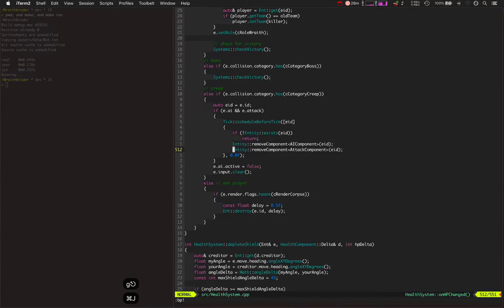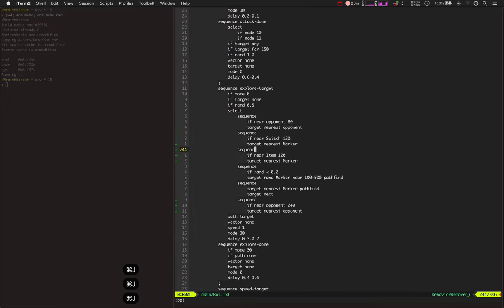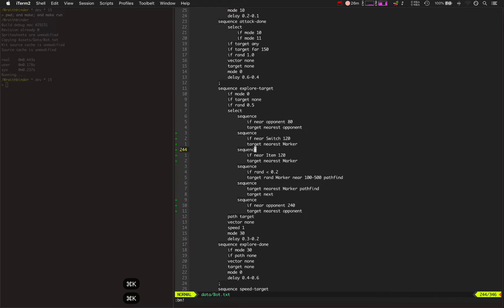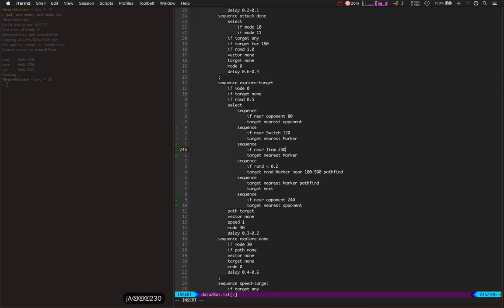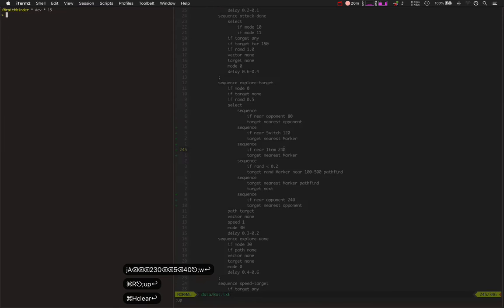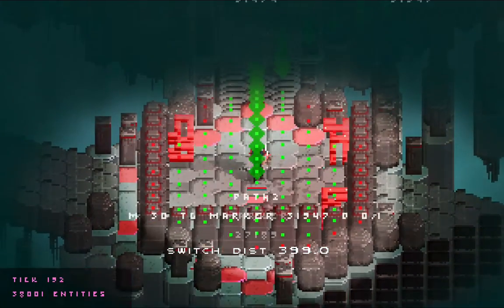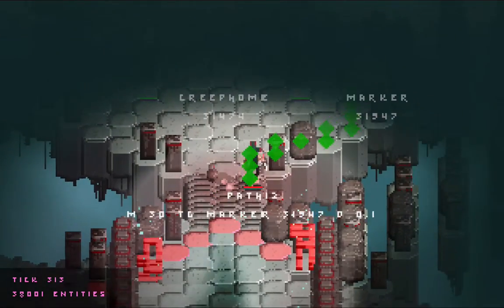There's an item back there he's missing. Let's see if we can do this right now — if we're near an item, even if we're somewhat close, target that. Let's see if he goes and targets that item instead of going back home.